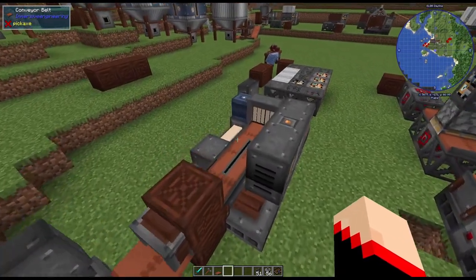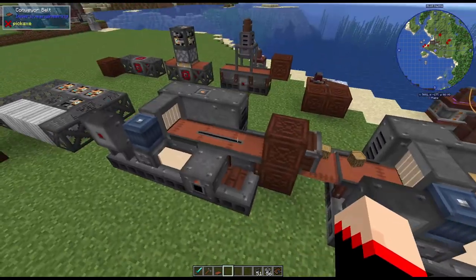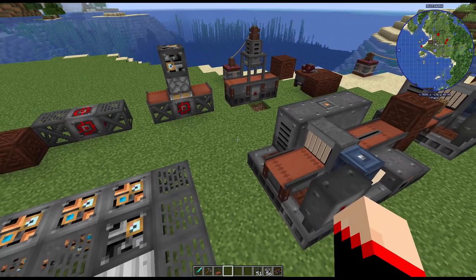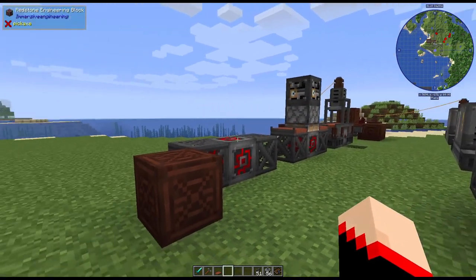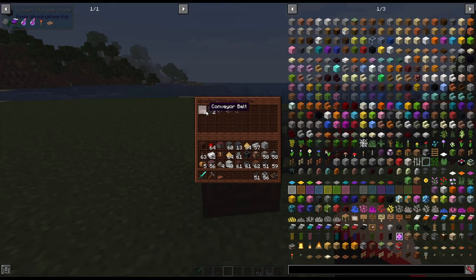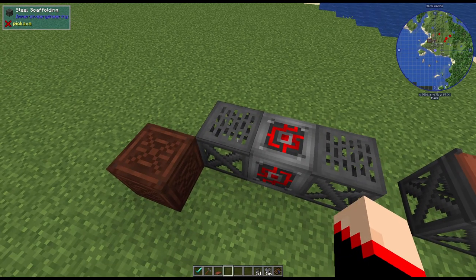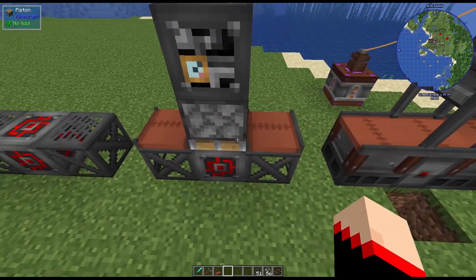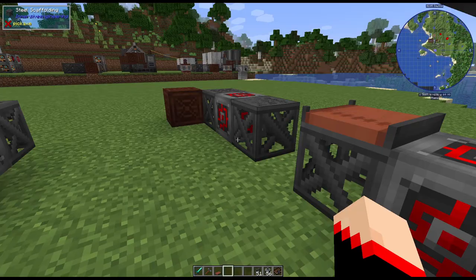That's the sawmill — you can automate it with stacks of wood and it'll keep processing, which is the whole point of this mod: getting your power going and setting up factory-type systems. Now the last machine is the press, and it's pretty cool. For the press you're going to need two conveyor belts, two steel scaffolding, one heavy engineering block, one piston, and one redstone engineering block. For assembly: steel scaffolding, redstone engineering block, steel scaffolding — and on top of each scaffolding you put a conveyor belt.